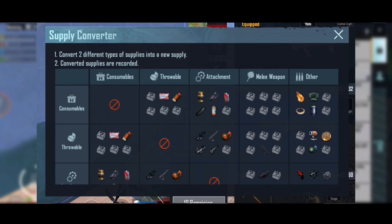To get the following items — if your supply converter has question mark boxes, it means you have to discover that item which is showing the question mark.